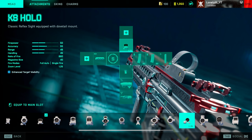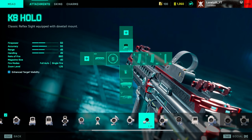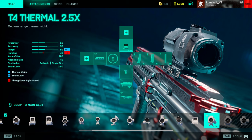Even on long range guns like marksman rifles, I would still advise you to have a 1.25x as your first option. If you need a second scope for longer range engagements, I would always advise you to use the Maul Hybrid — not only does it have a very nice clear sight picture, but if you're in a pinch you can always switch to the red dot on top for a better close range fighting chance. If you have both scope slots filled, you can also choose a firmer scope — either the 1.25 or 2.5x.